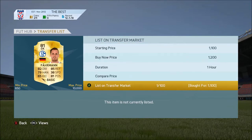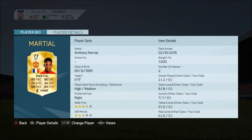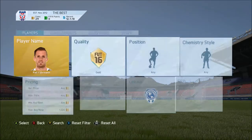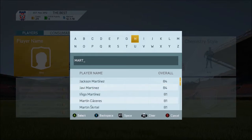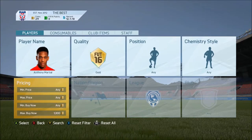I almost listed him there for the wrong price. My tactic is to only list one at a time. I got one Marshall for 1,000 coins and another Marshall for 2.4k. I'm just going to search up Anthony Martial. As you can see, I'm amazing at spelling names - I spelt it wrong. I just gave up and scrolled down until I found him. There he is, Anthony Martial.